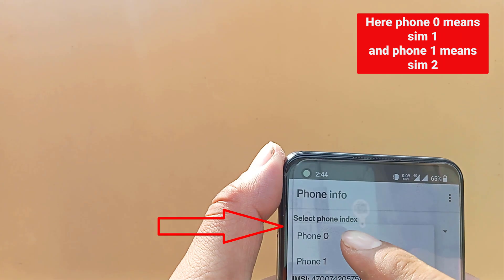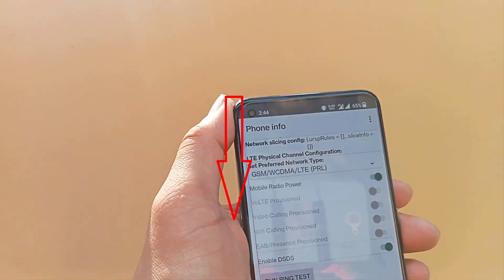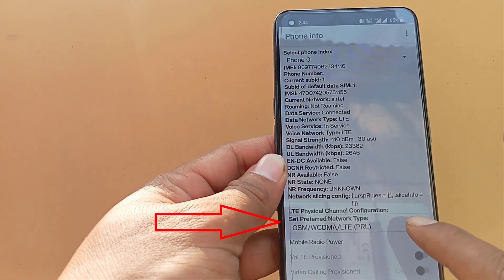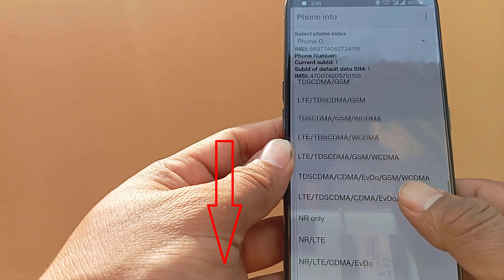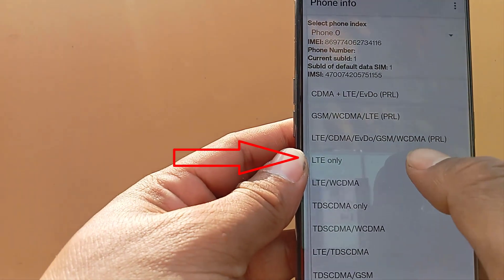Here, phone 0 means SIM 1 and phone 1 means SIM 2. Now select the network band, and select 'LTE only' here.